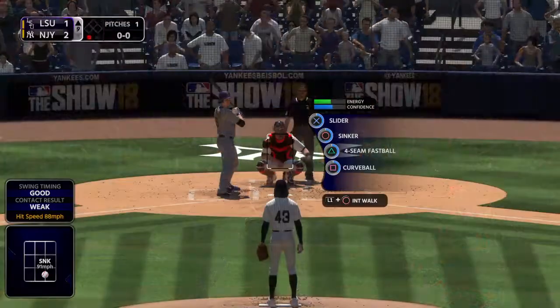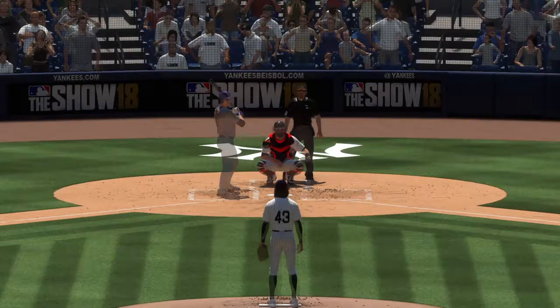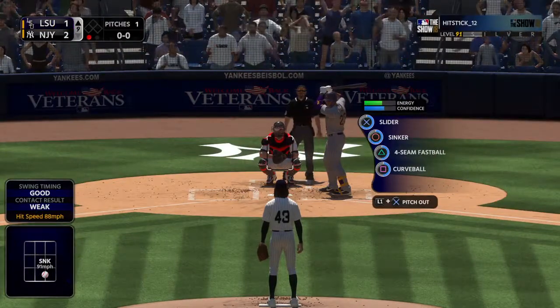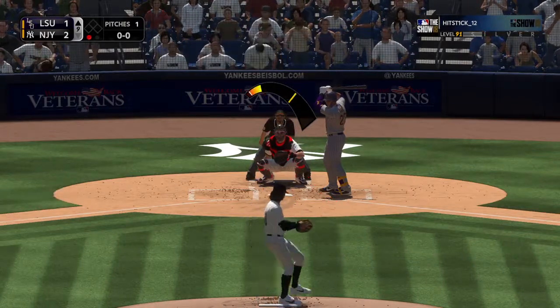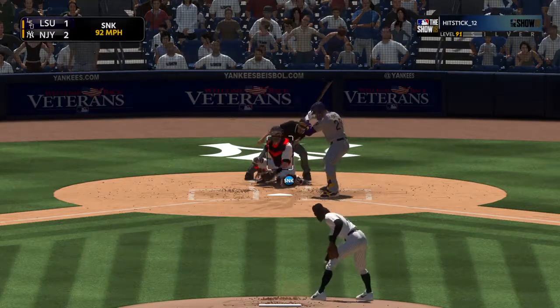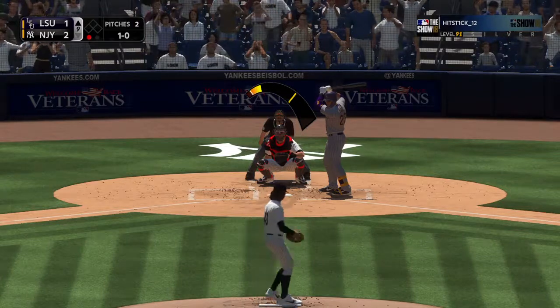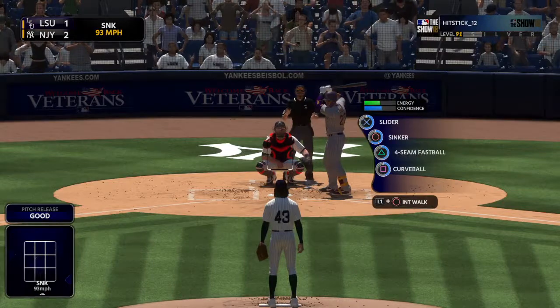Now to face Corey Seager — it was a fly out for him in his last trip. Nelson Cruz will pinch hit here, and he's the potential tying run. Low for ball one, one-run game here in the top of the ninth. And there's a sinker that he just spits on as it misses low.